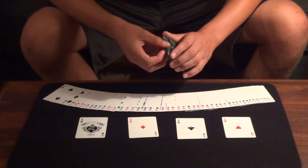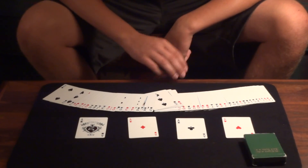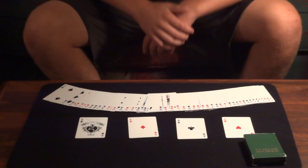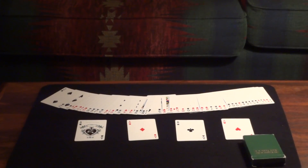Now we've got four aces — hearts, clubs, spades, and diamonds. I hope you enjoyed my trick. This is my entry into BJJ32's Aces of August contest. Good luck, guys.